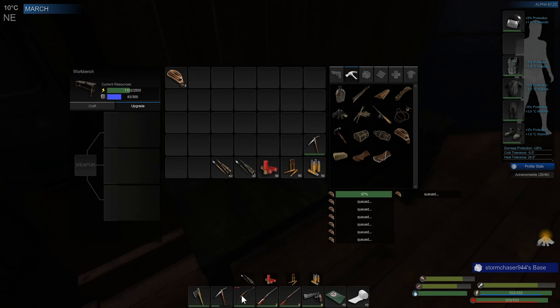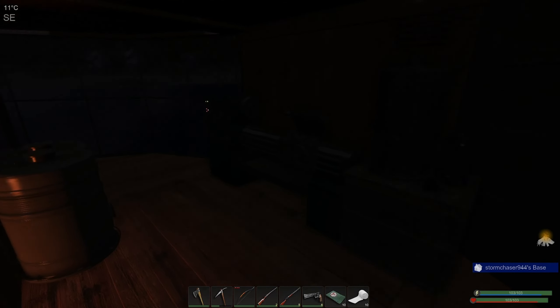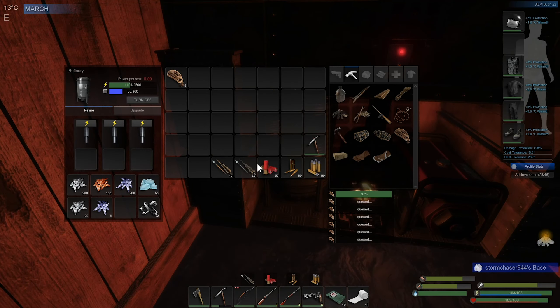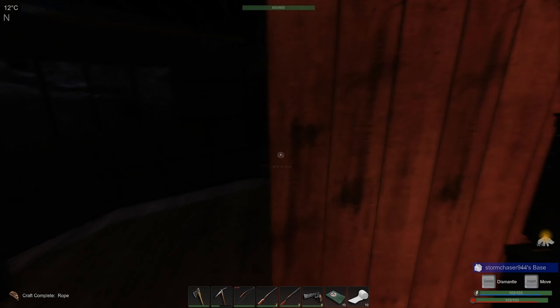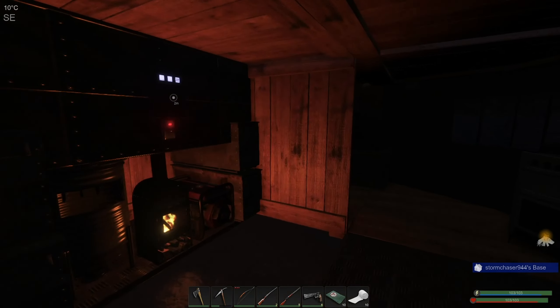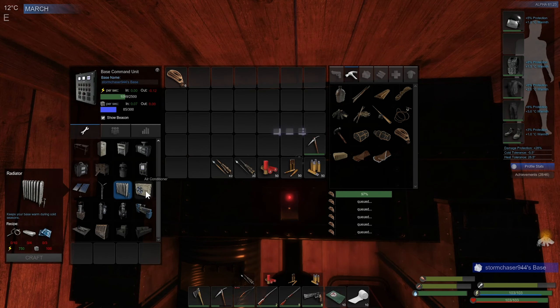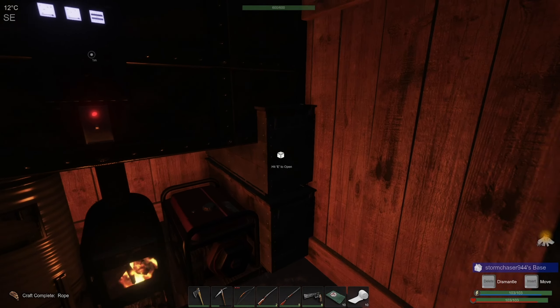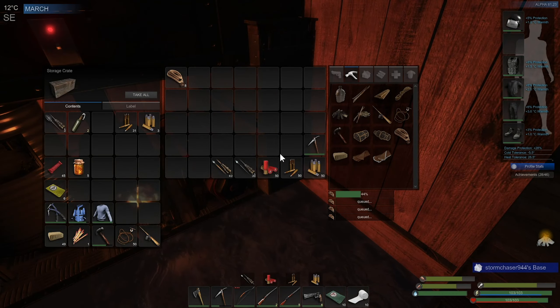This upgrade takes 8 metal ingots, so that's going to be 80 iron. And this takes 10, so that's 180 of my iron gone right there. And then once I do the radiator and the air conditioner, they both take four metal ingots, so that's going to be another 80 iron and six circuit boards. So it's going to take several, several episodes of grinding to do the rest of that.